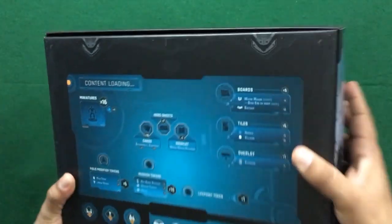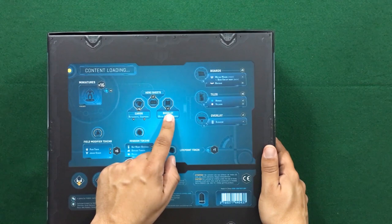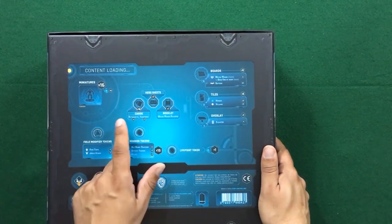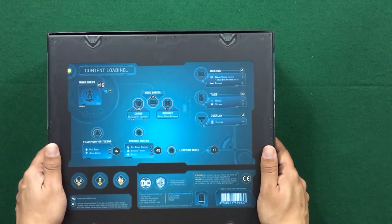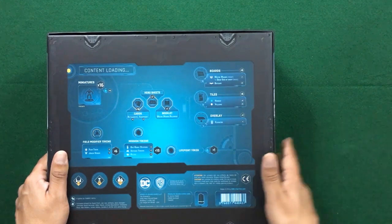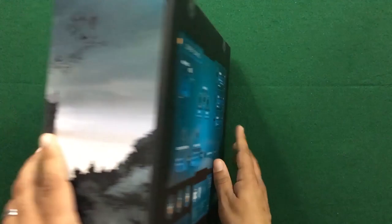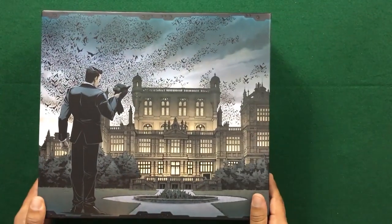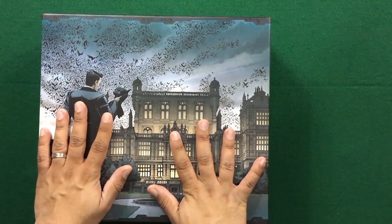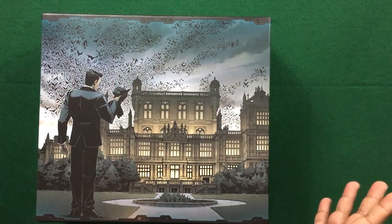We got the number of miniatures, hero sheets, cards, booklet, boards, and number of tiles. It is only three villain tiles but we're getting a total of seven hero sheets, meaning we're going to use the stuff from other heroes — that's just the only way I can see how that works. I have to take a closer look at the rules, but it doesn't look like we're missing anything. So we've taken a look at Arkham Asylum and Wayne Manor — we're going to come back with the small box expansions next.